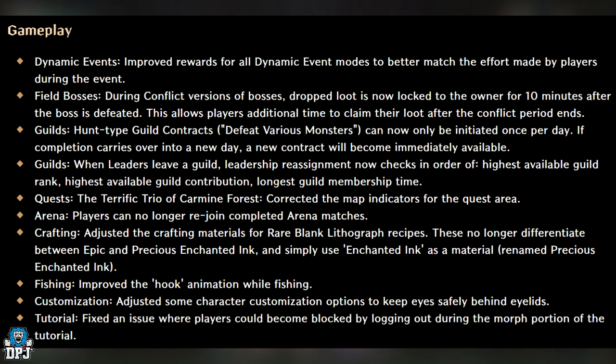They also renamed precious enchanted ink. I'm actually so glad they fixed this — what was happening is that to craft a rare lithograph, you needed a specific ink that was nowhere available in the game. You could purchase precious enchanted ink from the shop for ornate coins, but that wasn't the ink needed to craft those blank rare lithograph recipes. So now you can actually do this, which is a massive benefit. Imagine having a game where you couldn't craft those rares — hopefully now it's all sorted.